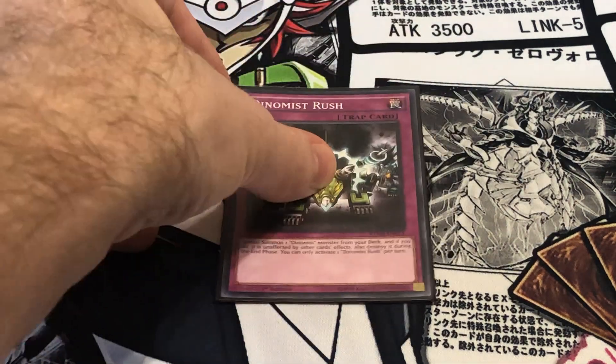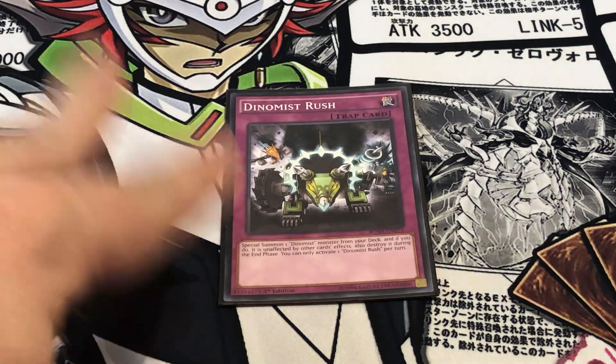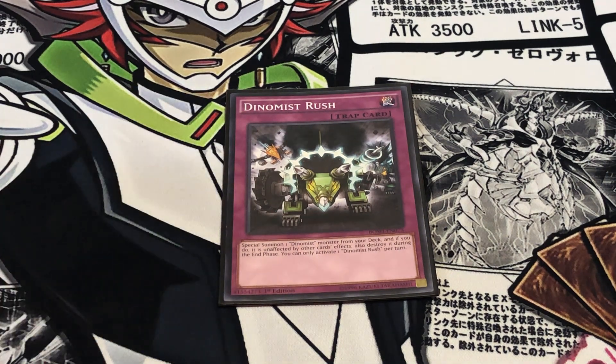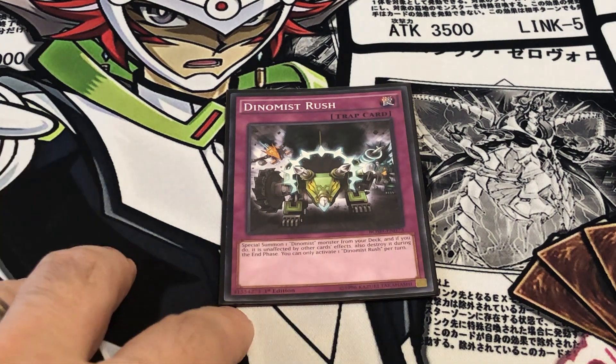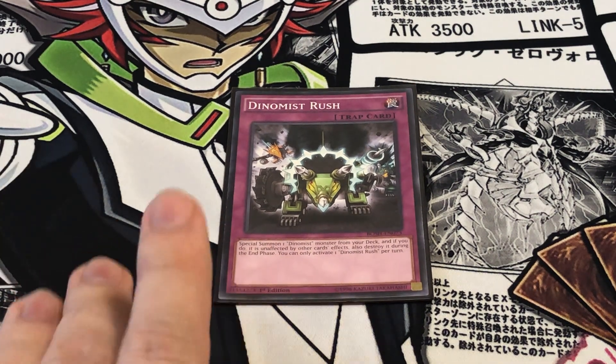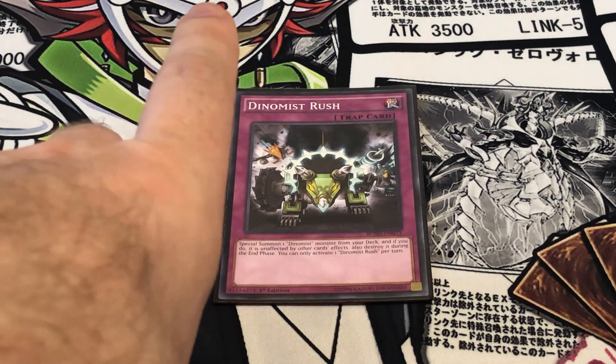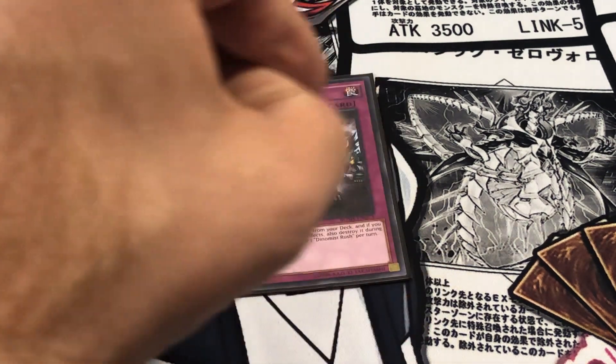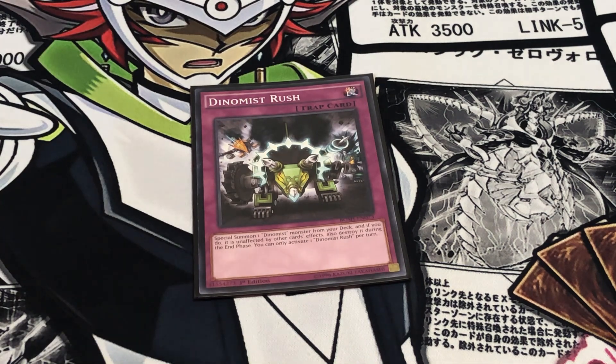One Dynamist Rush — basically this lets you Special Summon a Dynamist from the deck. It's unaffected by other card effects, but it gets destroyed at the end of the turn. I usually use this in one of two scenarios: either when my opponent declares a direct attack and I'm trying to conserve life points, or when I've just cleared their board and I'm trying to push for game.